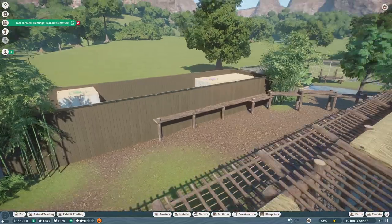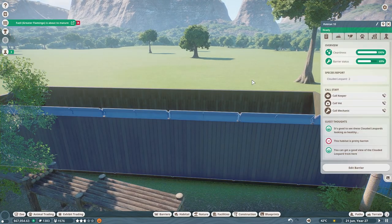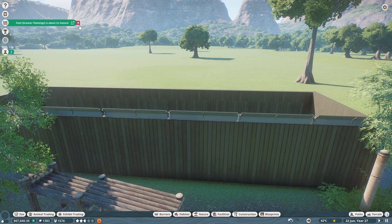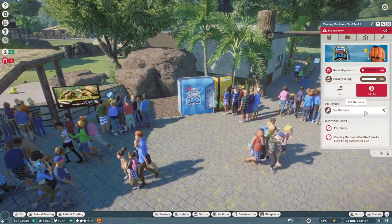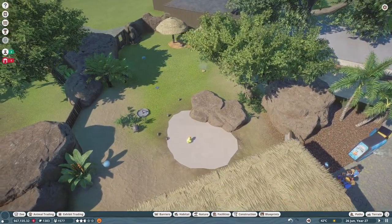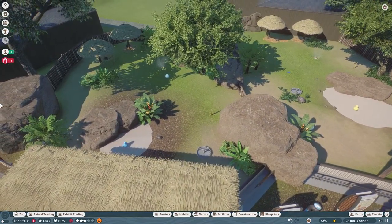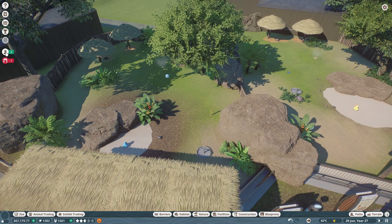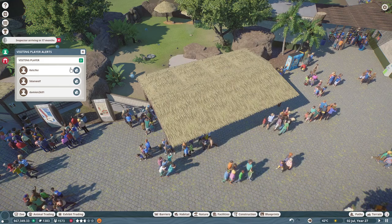Five episodes later and I finally noticed that. Why is this so much taller? It's probably just because I made this barrier higher. A facility broke down — oh what a shocker, it's a vending machine. We also have all our little baby tortoises waiting to grow up so we can rehome them in the wild, since they are our little inbred tortoises. Unfortunately re-homing hasn't been happening yet.